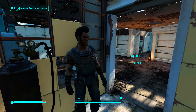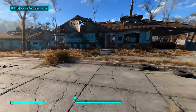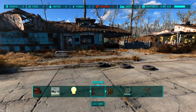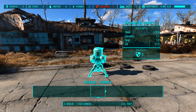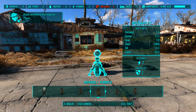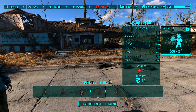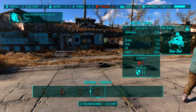Turrets — okay, defenses. I never actually looked at these, so let's see what we can do. Defense, guard posts, turrets, traps — what do we got for turrets? Oh my god, I can actually make one. Most of them require Gun Nut. That's defenses, and something that requires Parsel. Missile turret — holy shit.